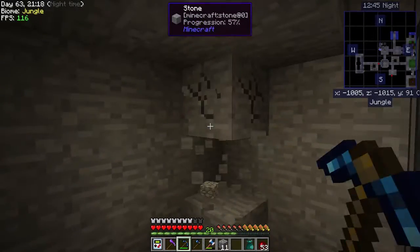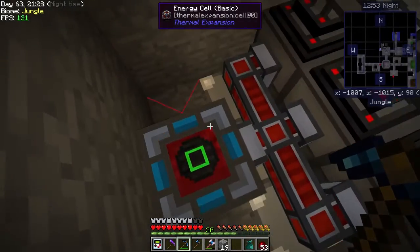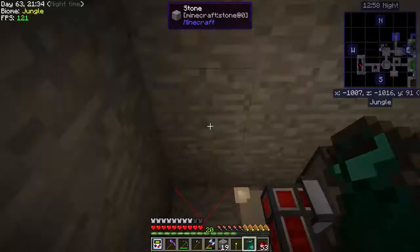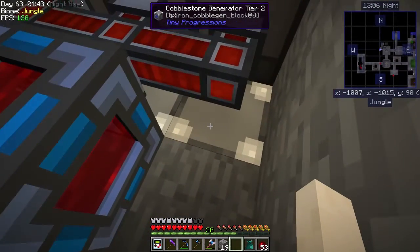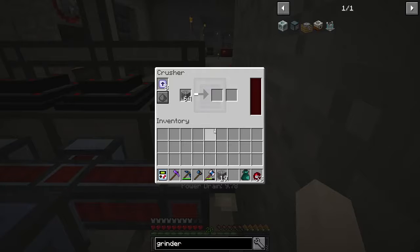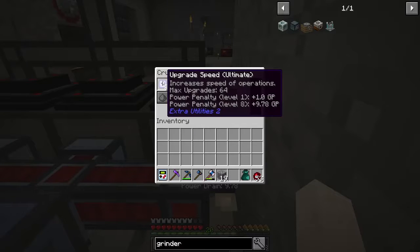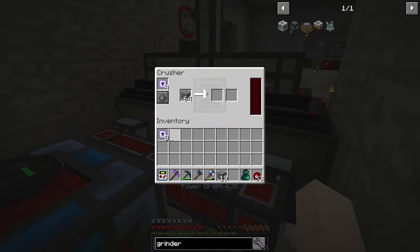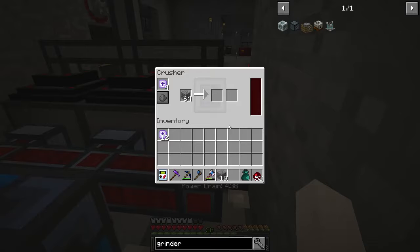We got this little guy back here — it's only 128 RF a tick after all. There are actually three cobble gens over here feeding them, which might be a little bit of overkill — we might only need one. We probably don't need all these speed upgrades because the power is getting chewed up too fast. Let's try taking half of those out; that'll raise our RF level up and we won't be using as much power.